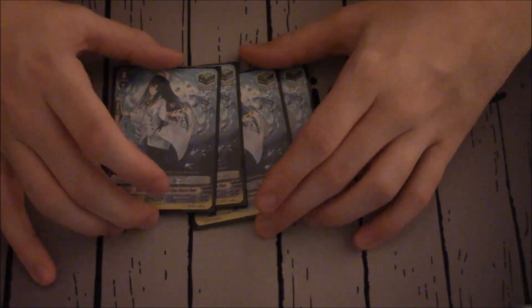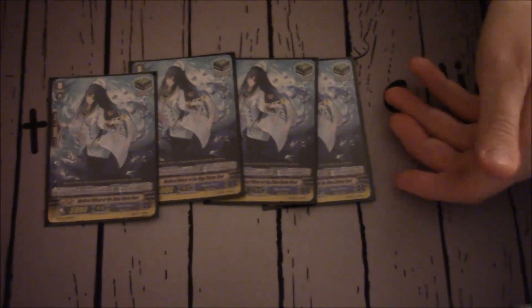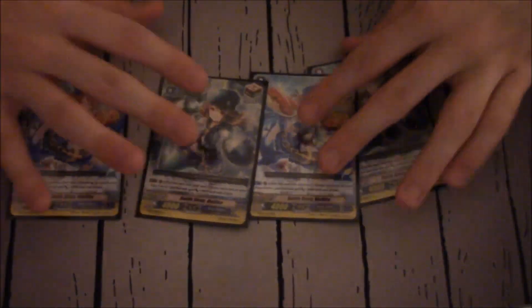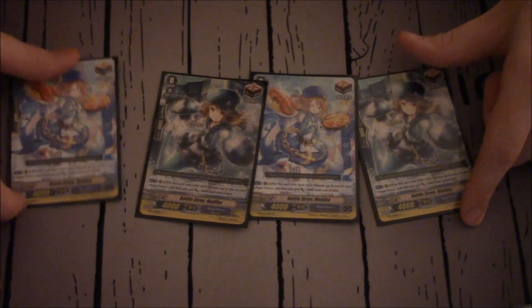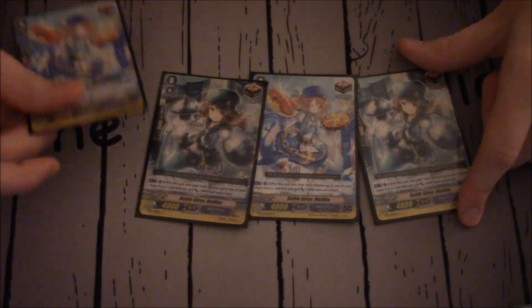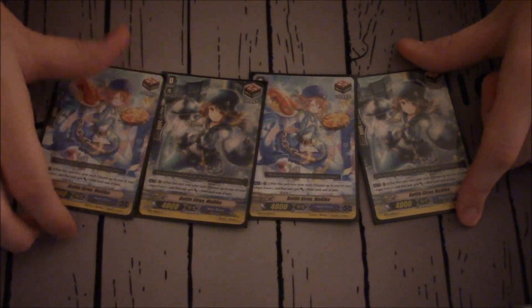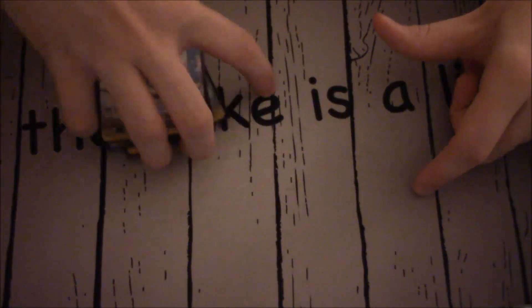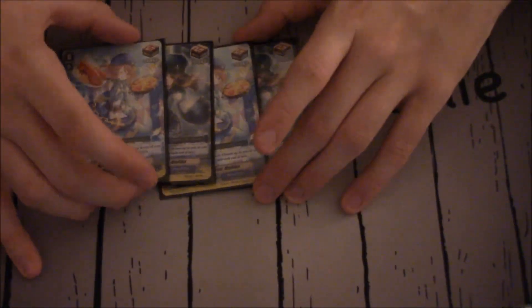Moving to triggers. I like heals — G-guards are great and incredibly useful on a glass cannon such as Maelstrom, which in my opinion is the ultimate glass cannon. Four copies of Battle Siren Malika; we do not draw enough, so I need draw triggers. Malika's got a cool skill — she's the Margo clone. Throw her in the soul, choose a unit, it gets plus 3k. That can be very helpful, especially if you use Andre's skill onto a unit, because then they can attack first.